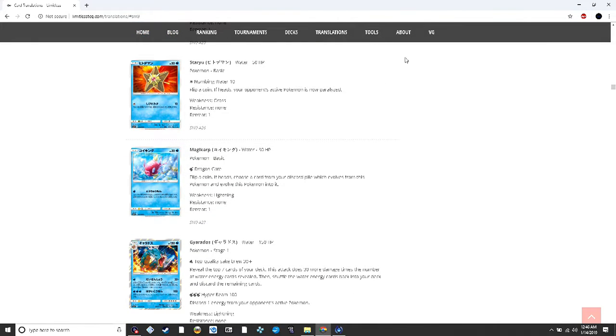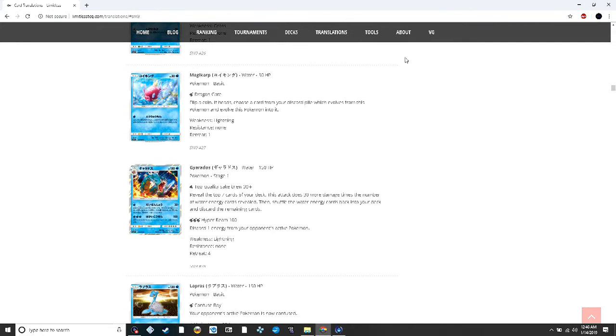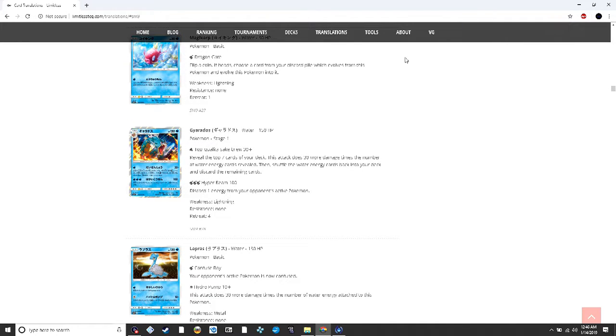The new Gyarados looks at the top seven cards of your deck and does 30 more damage times the number of water energy revealed, then shuffles those energy back and discards the rest. It's a risk-reward attack if you play a lot of energy, but decks like that haven't done well in the past — we've seen Heatmor fail, Typhlosion had a little success but nothing major.